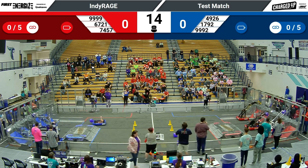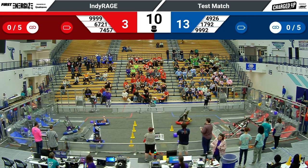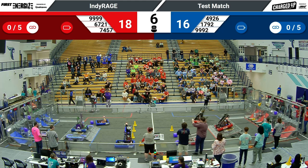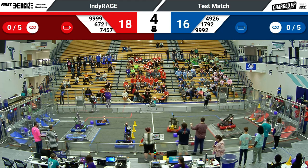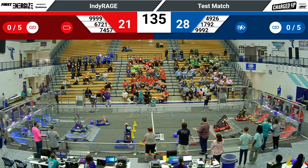And we are off. Red Alliance with a strong start, scoring one, two game pieces in their high nodes. Over on blue, we have one game piece scored up top and one on the mid node. Each alliance also has a robot attempting to engage on the charge station.